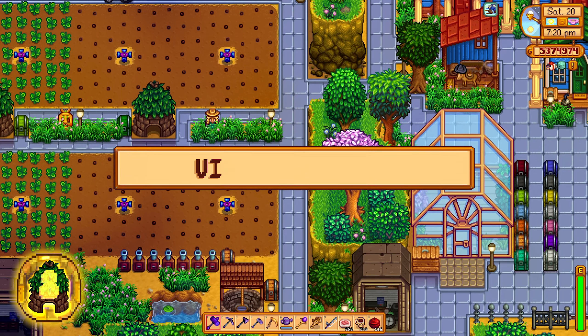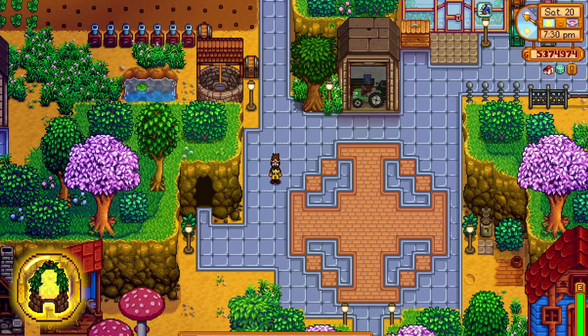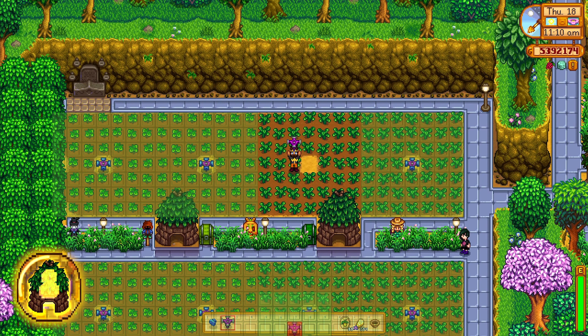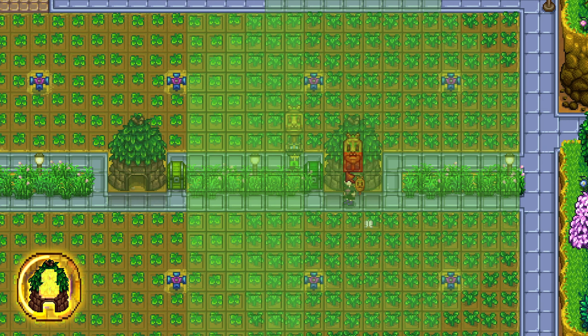Up next, UI Info Suite 2. This mod gives you a lot of in-game information. It can remind you about specific events like birthdays, weather, and the luck of the day status with some simple icons at the top right of your screen. It also shows the radius that an item or building will interact with, such as sprinklers, junimo huts, or scarecrows.